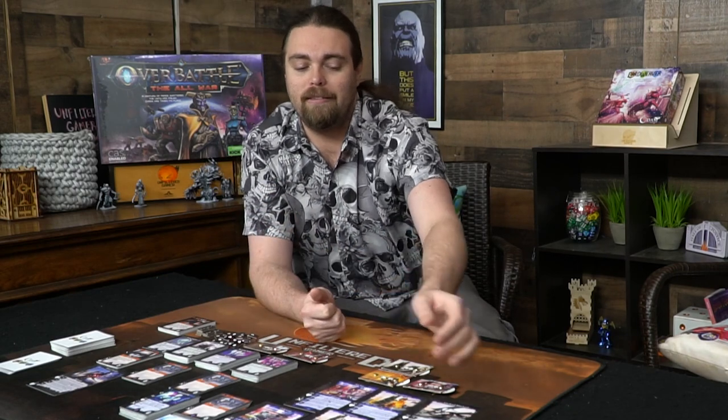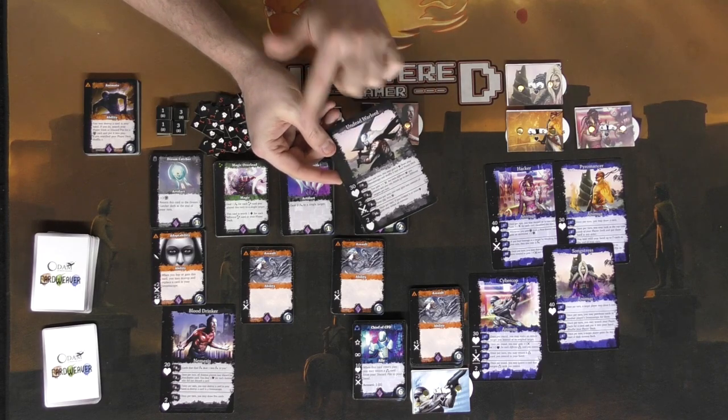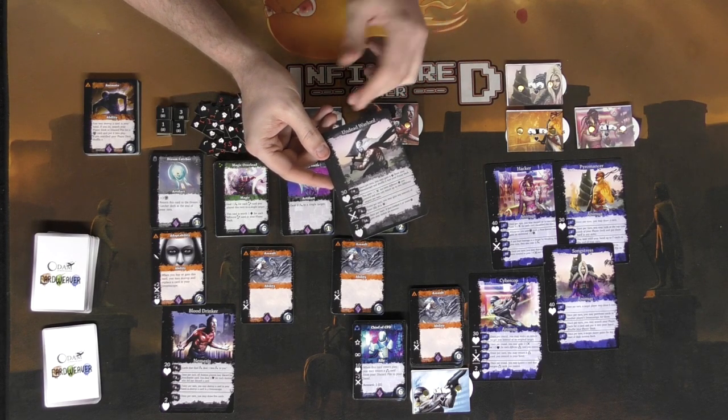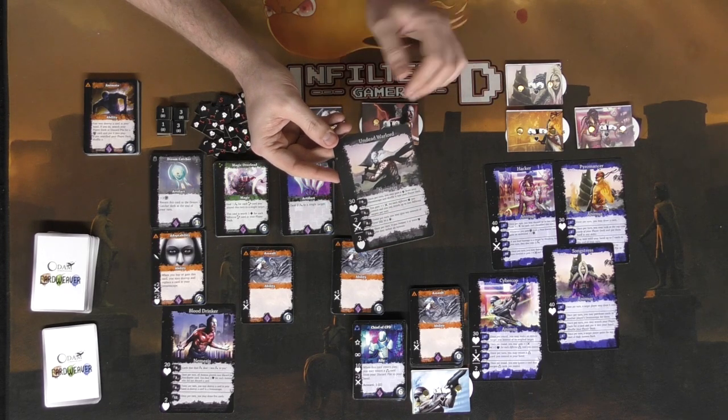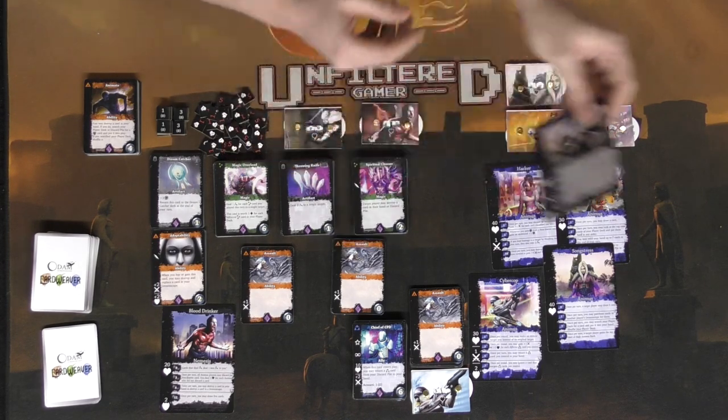The Blood Drinker or Undead Warlord's HP scales with the number of characters they're fighting. For example, with the Undead Warlord at 30 HP, playing against three characters multiplies that — I believe it's times the number of players — so against three it'll be 90 HP. But that's pretty much the component overview; let's go ahead and set it up fully.